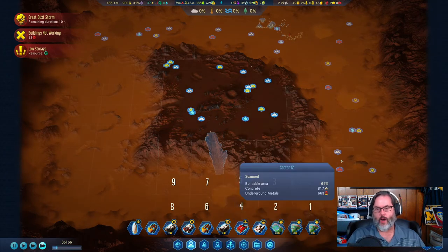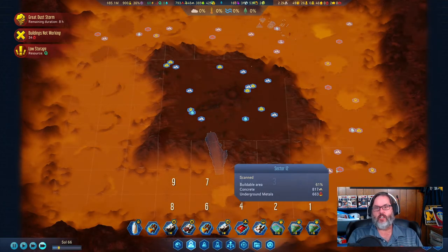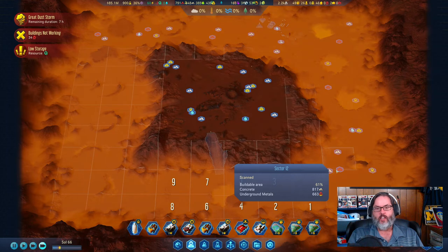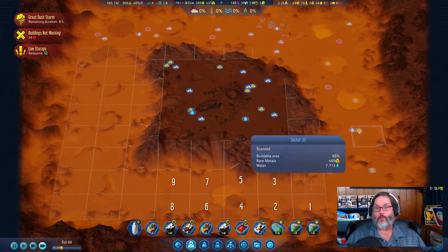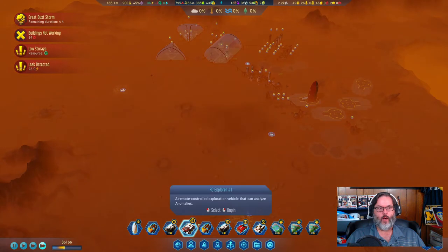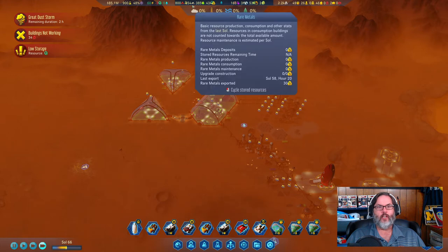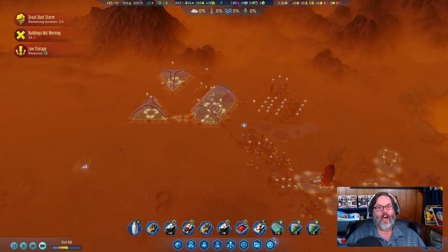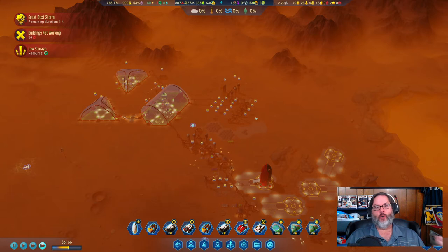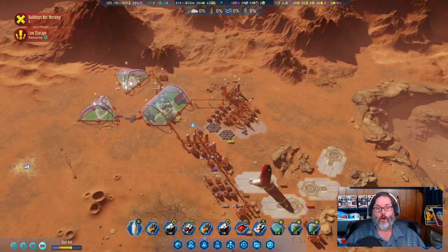To get access to these rare metals or metal nodes, you've got to build workshops that you have to man with people, as we mentioned in the early episode. We have not been doing that — we are using our drillers even at the cost of losing. You can see we're doing just fine. If you were doing a save with a spot that had low metal deposits, that may be something you'd want to look at.